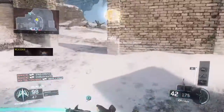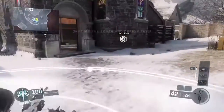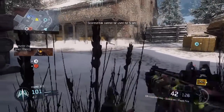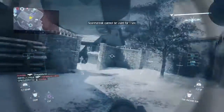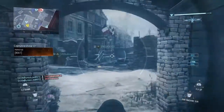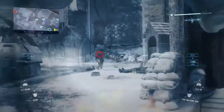In the gameplay you're watching in the background I'm rocking the ICR-1 assault rifle, and I just recently realized that when you put Rapid Fire on this gun it becomes an absolute monster. Before, I would probably say it's the weakest or worst performing assault rifle in the game, but Rapid Fire really steps up its performance — makes it feel like it shoots a lot faster, even though it's just a six percent increase. You'll notice in this gameplay I'll be getting into a lot of up-close confrontations and actually surviving and holding my own.